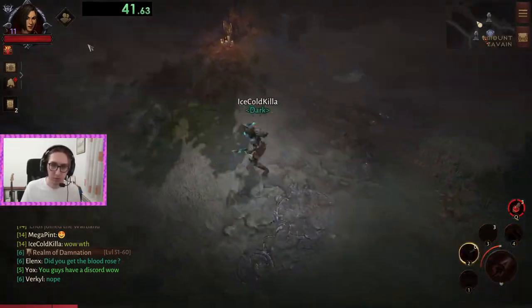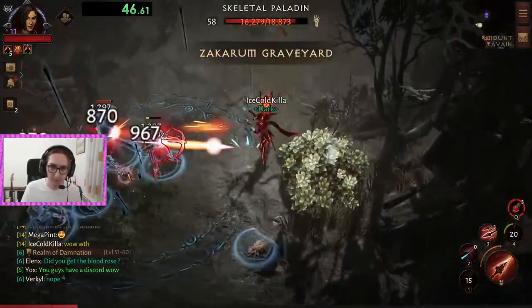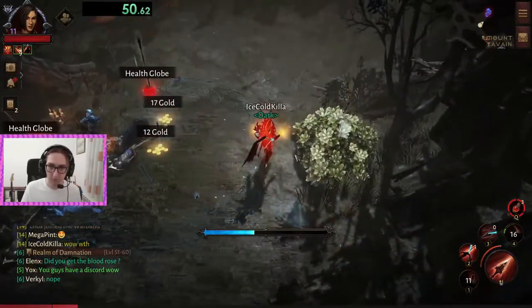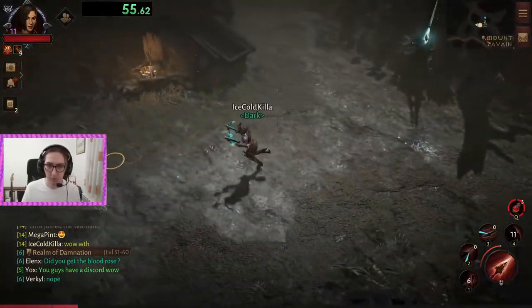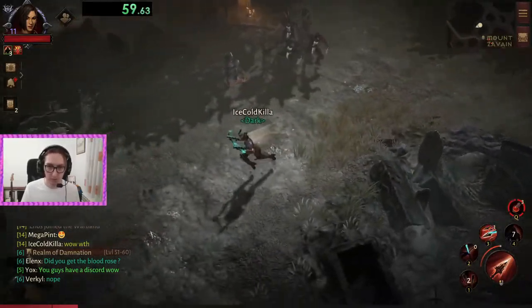Jump across, just kill all the mobs, and get this shrub. Jump across to the next shrub, which is right here to the left of us.